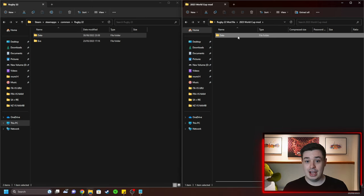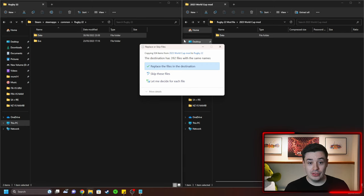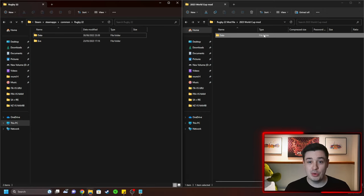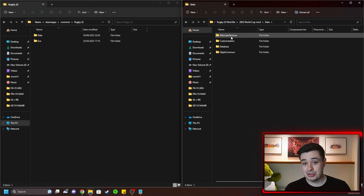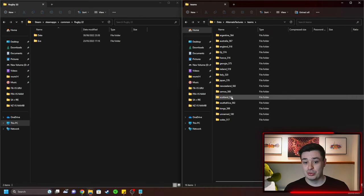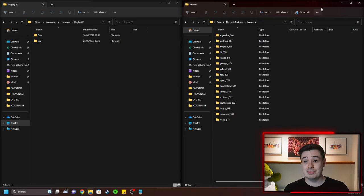Go into the World Cup folder, get the data folder, drag it over and drop it in. It will pop up asking if you want to replace some files — just press 'Replace the files in this destination' and boom, you're done. That is the installation complete. If you want to explore the inner workings, you can go through all the custom files individually and add teams one by one, but Waldo's assured me it's as simple as just dropping in that data folder.